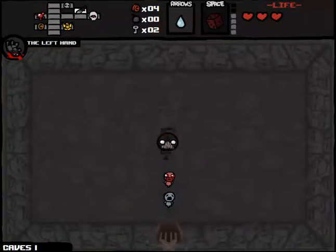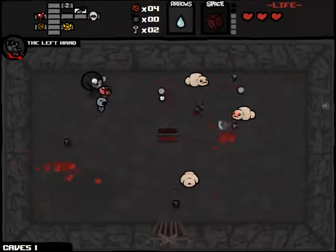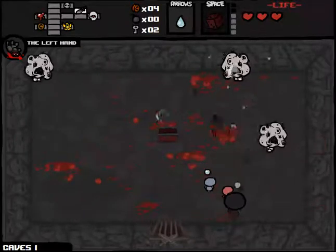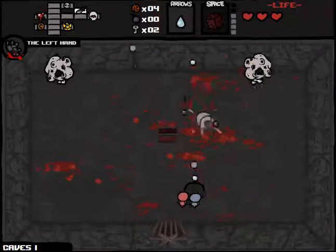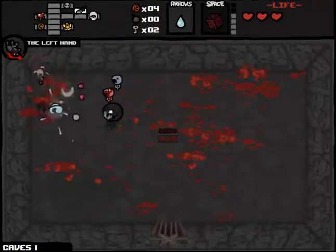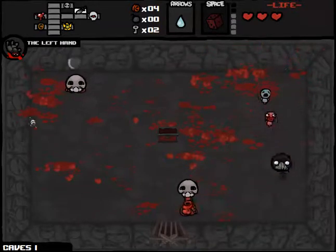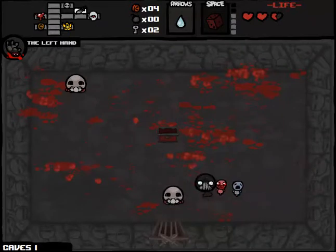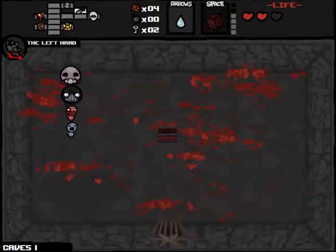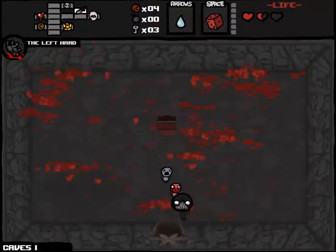We've got a Troll Bomb, which is not good at all, although we can at least get it to kill one of the enemies. Is that Attack Fly or Halo of Flies? Because if it's Halo of Flies, I actually wouldn't mind picking it up, but I wouldn't want Attack Fly. Let's just finish off the second round — I'm doing a lot of good damage with all these familiar buffs. I'm going to focus on you next. Finish him off and take even more damage.